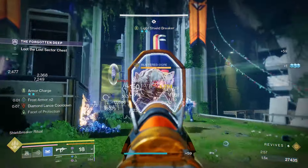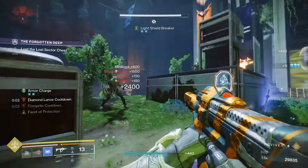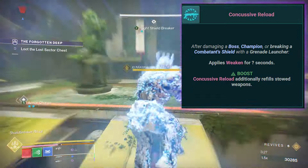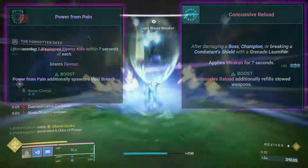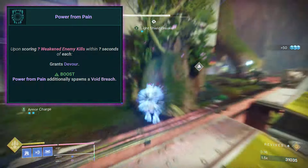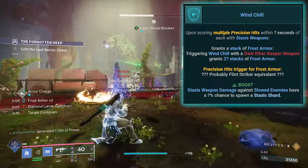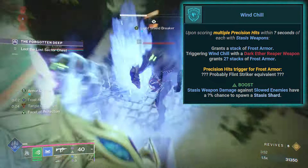One big benefit that this new artifact gives this build is the ability to freely trigger Devour, which means that Titans no longer have to rely on the Buried Bloodline. By using Concussive Reloader, we'll be able to weaken enemies after damaging high-ranking enemies with any Grenade Launcher. This will also be triggered when breaking opponents' shields with a Grenade Launcher. By using Power from Pain, whenever we defeat those weakened enemies, we'll trigger Devour, so now we're getting bonus health regeneration and bonus grenade energy after each and every final blow. To improve survivability a bit further, we could incorporate Stasis Precision weapons and use the Windshield mod, which would add to the Frost Armor that our Diamond Lance and Orb Collection will already provide.